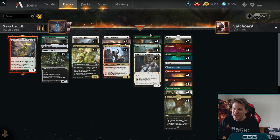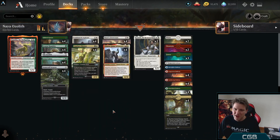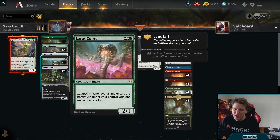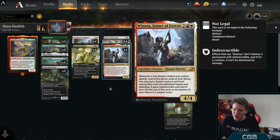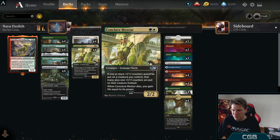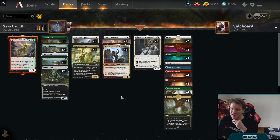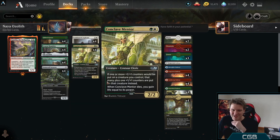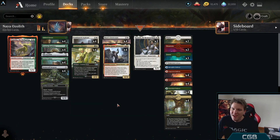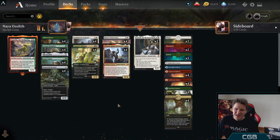We add some ramp and mana-fixing in Gilded Goose and Lotus Cobra, who can both help us play Winota quicker and provide bodies to trigger Winota. We could go further down the plus one plus one counter road by removing Gilded Goose and Lotus Cobra and playing other cards, and I wouldn't be too mad if you did — but I think these cards and their explosive ability add a ton to the deck. If you're playing Winota on turn four and attacking in this format on the draw, it's usually pretty bad.